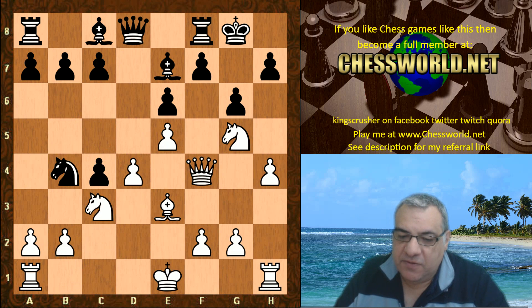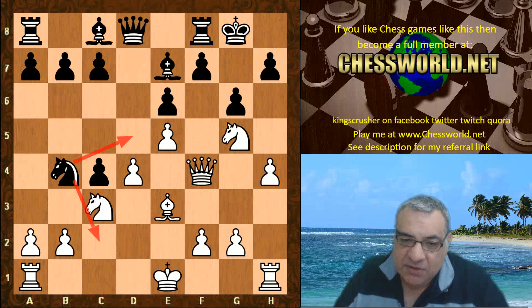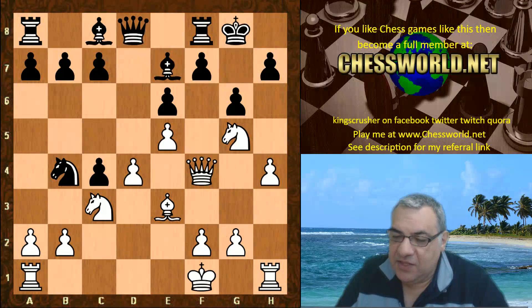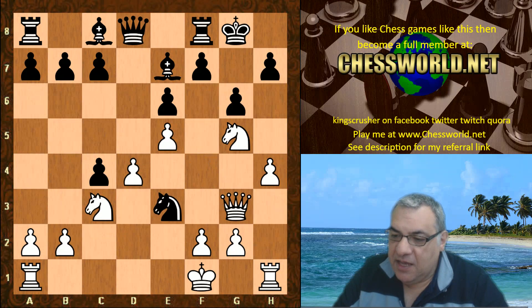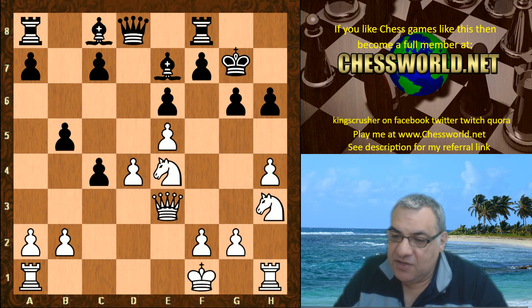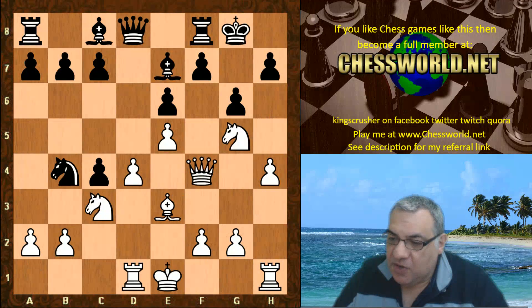Nb4, threatening either positionally Nd5, or Nc2 tactically, and also Nd3 with check to win the queen. This is parried as priority. Rd1 — if King f1 then Nd5 here is actually okay, this kind of continuation looks as though white is fine. But Rd1 was played instead of King f1.